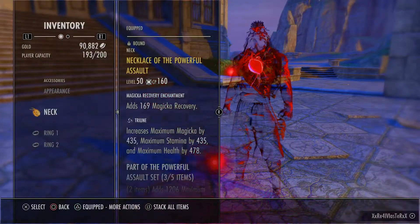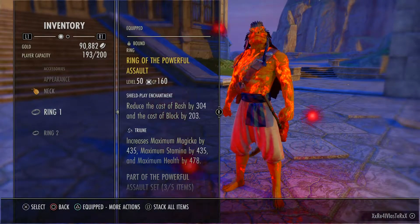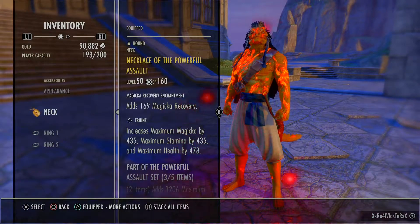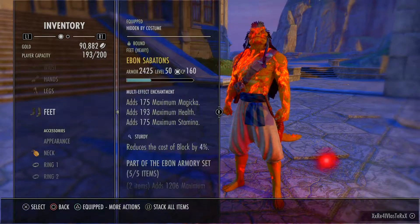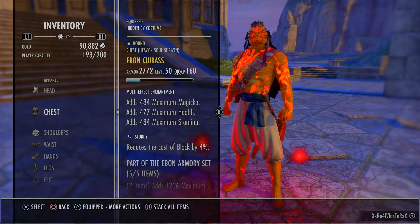We got Necklace of Powerful Assault, Magic of Recovery, and Triune. You can have all three of these Triune for more max stats — it really helps out having another almost 1500 max health in the build. We got two shield play, one mag regen. We got Ebon. It's all sturdy, everything's sturdy — all tri-statted.